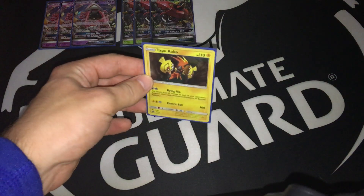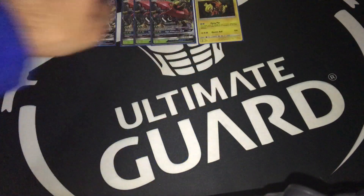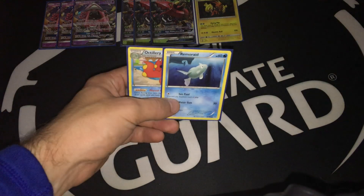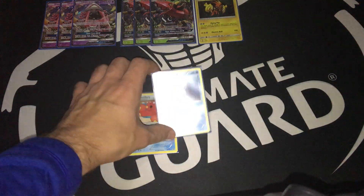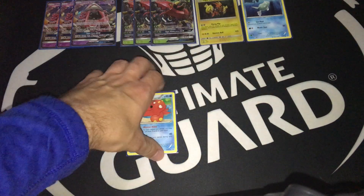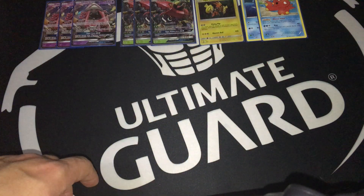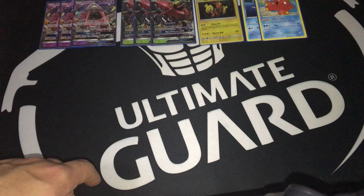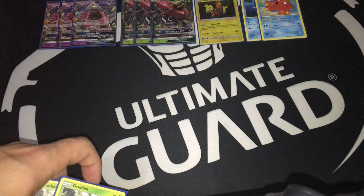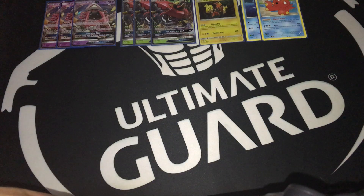In addition to that, running one copy of Tapu Koko with the Fly Flip just for spread purposes. Then running one of each Remoraid and Octillery just for that Abyssal Hand. It's very important for the late game — somehow being able to draw more cards. Octillery might not be good, it really depends. But I kind of like it because being able to draw up to five cards can be very powerful.